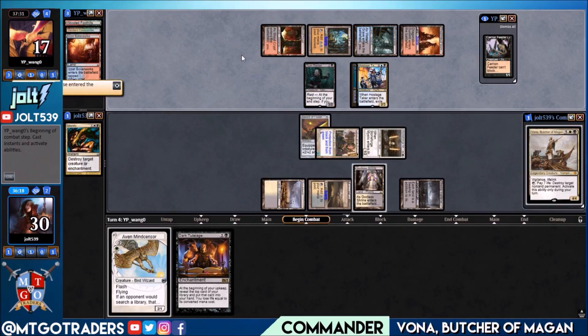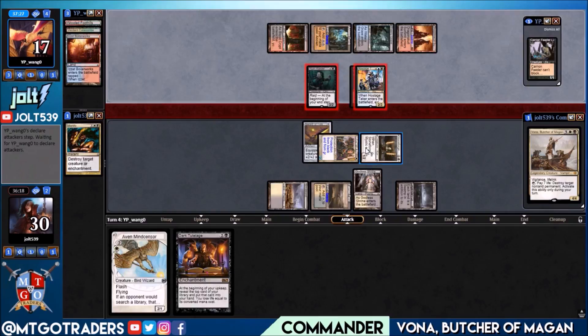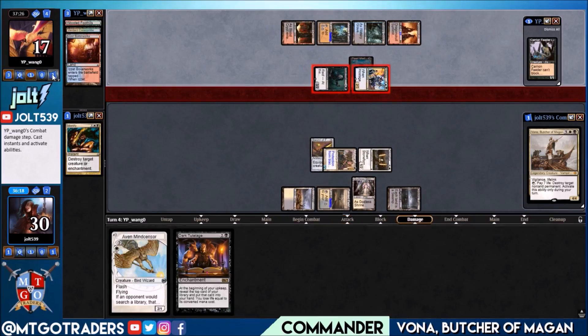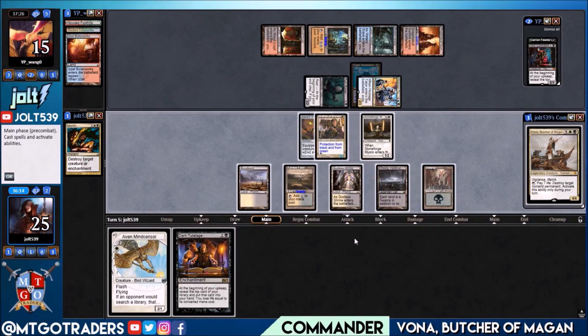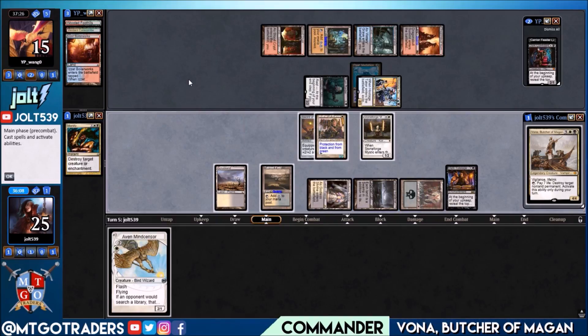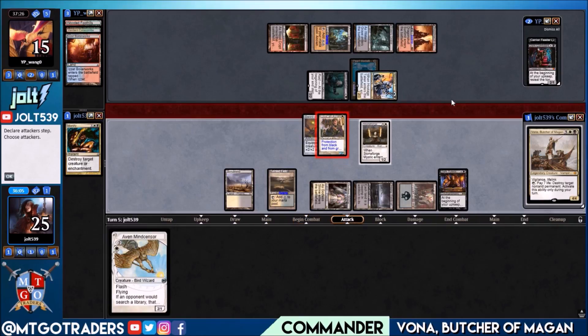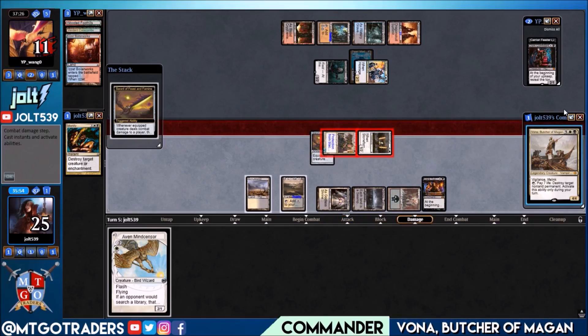If they want to swing in, more than likely they will because we have Sword of Feast and Famine coming across next turn. If we hit the land drop we can get down Dark Tutelage. Beautiful — we do hit it! Let's get the sword down, go for Dark Tutelage. We're at 25, we can do this. Let's swing in for three with Mother of Runes and Stoneforge — they're at 15, why not.